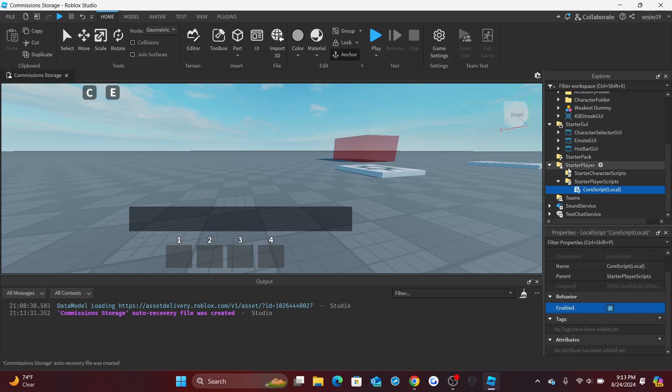What's good everyone. Today's video is part 12 of the 'How to Make a Battlegrounds Game' series. We're going to be adding an accessory system. Most battlegrounds games have accessories — free ones, VIP ones you can buy, and ones you unlock after getting a certain amount of kills. I'll be doing a free one and one that you unlock after a certain kill count.